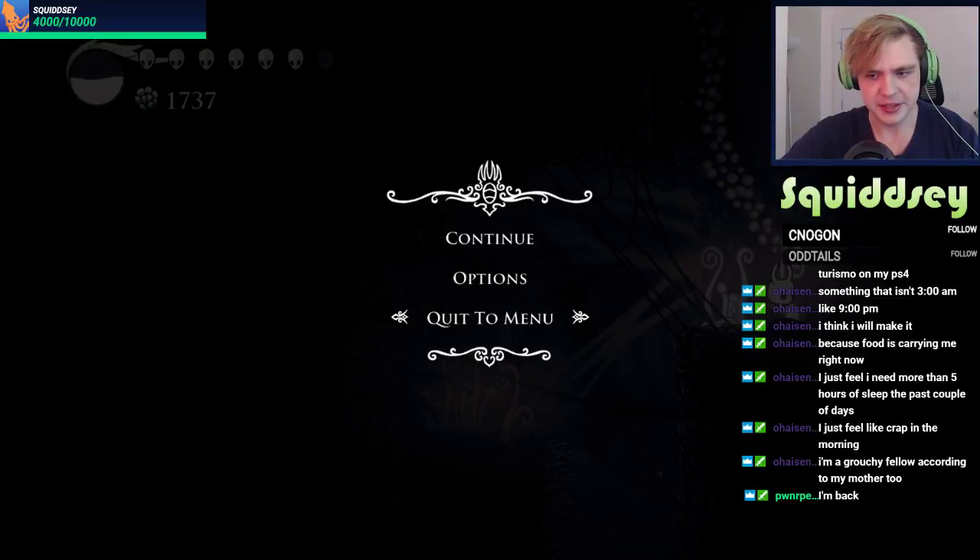Nice — okay, anything downward for us? What's down here? I don't think we've been down here yet. 'Higher beings, these words are for you alone. Our pure vessel has ascended — beyond lies only the refuse and regret of his creation. We shall enter that place no longer.' Dope. We need another item before we can do anything with this.